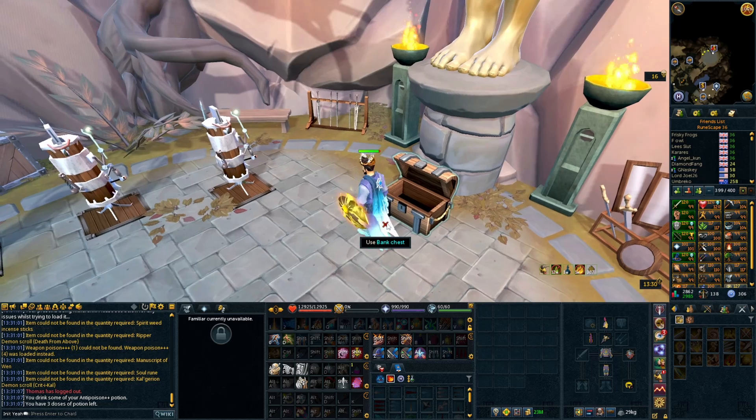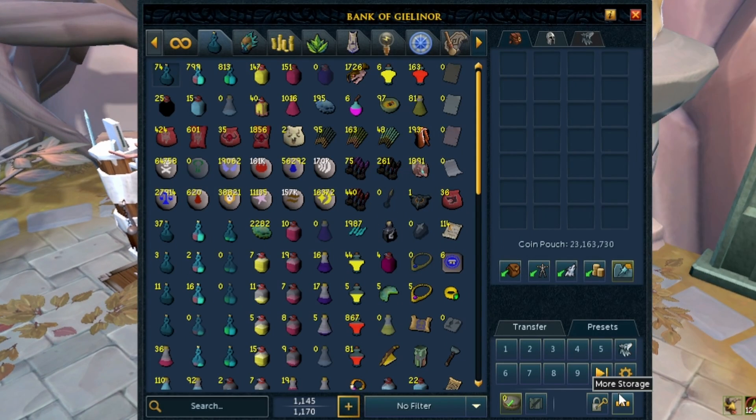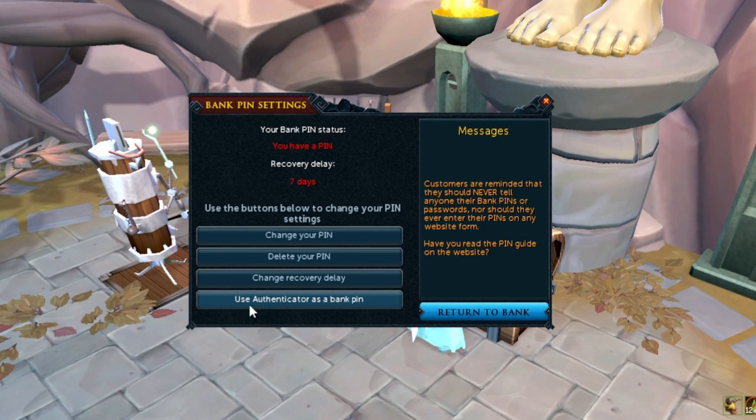Honestly, I didn't know this. If you go into your bank and go to your bank pin, you can actually set your authenticator as a bank pin. So rather than using your regular bank pin in game, you can use the authenticator that is tied to your account. You will obviously want to have the authenticator linked to your account in the first place, and you should have this if you haven't already.